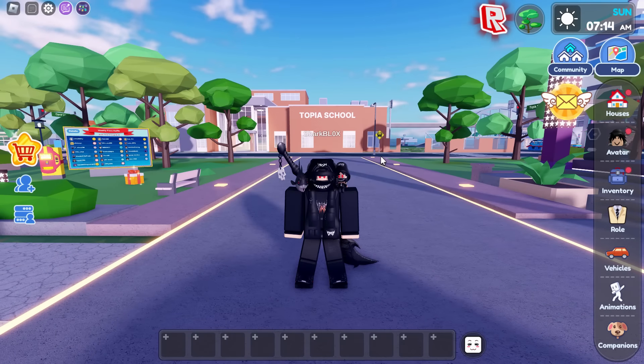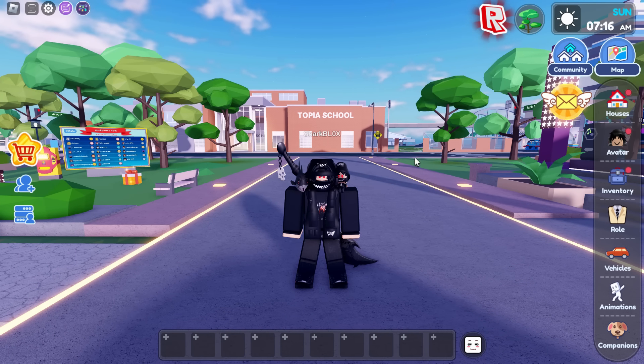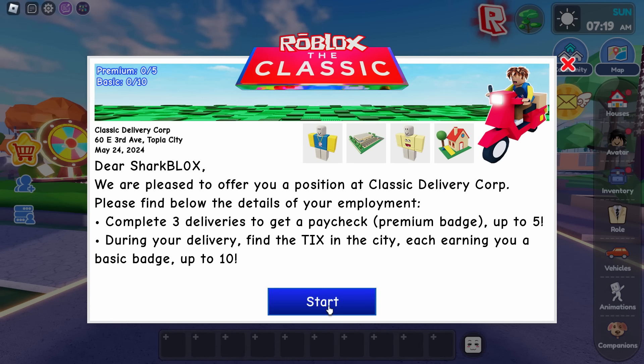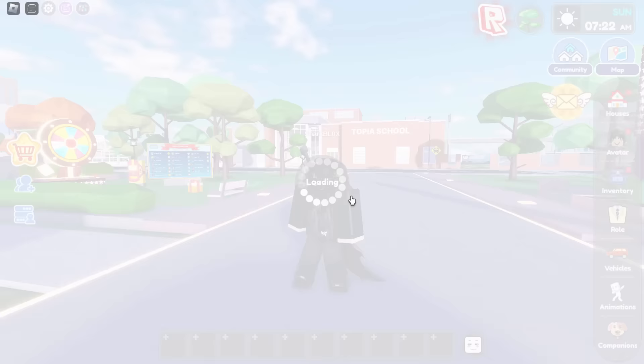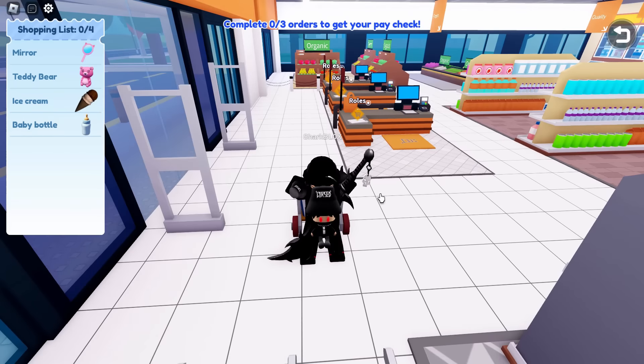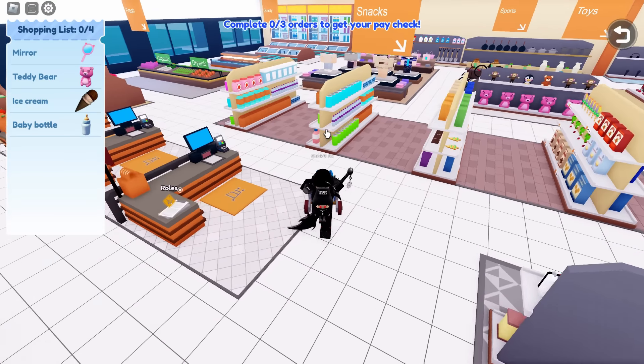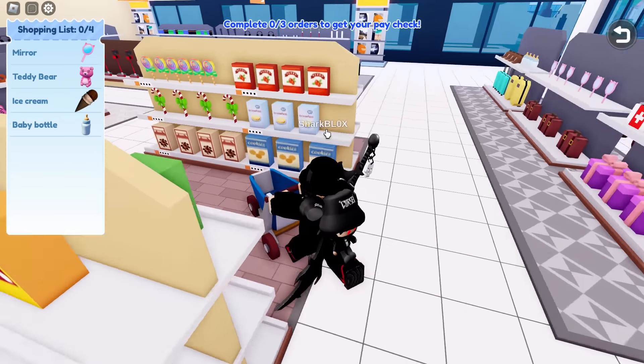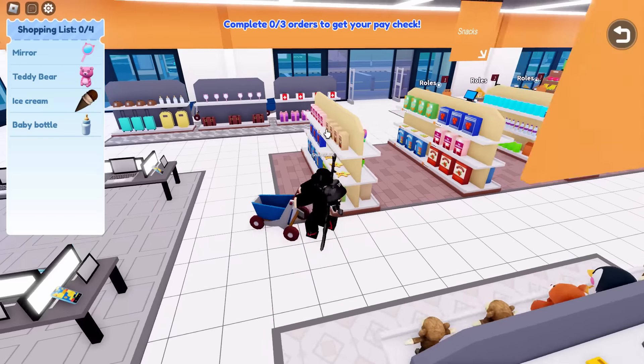We're going to get the tickets and the tokens at the same time. Click on the classic Roblox logo which you can find at the top, and it's basically going to tell you what to do. Just click on Start. This is a delivery task — it's kind of like Uber Eats but on Roblox. Start off in the supermarket and complete the shopping list.